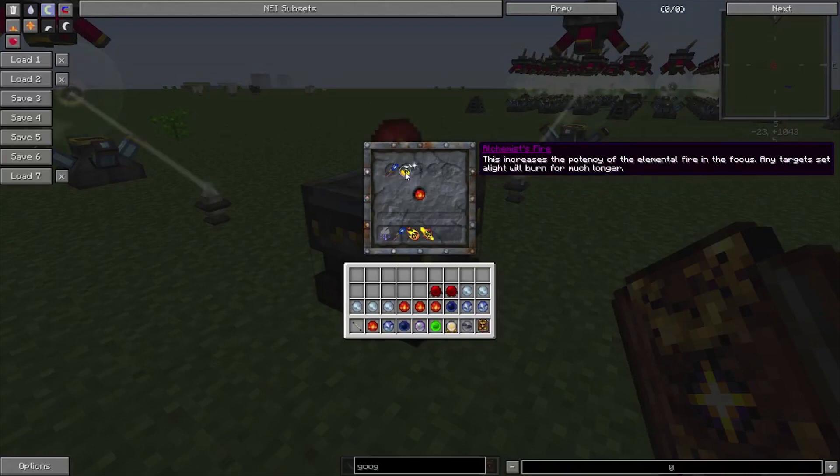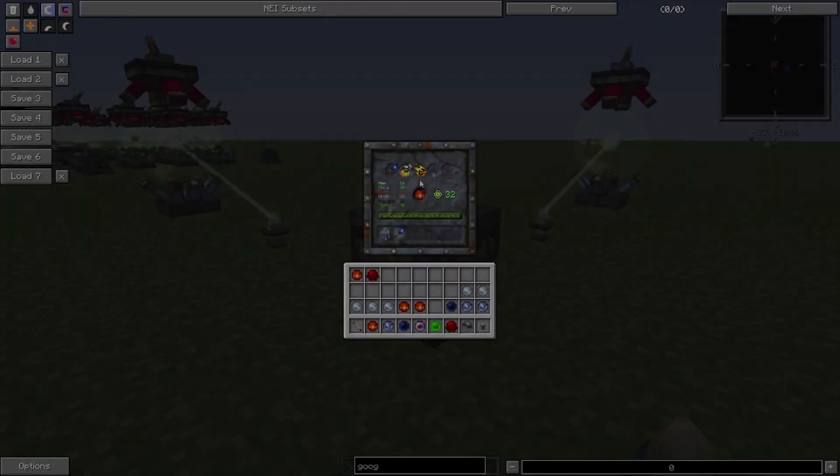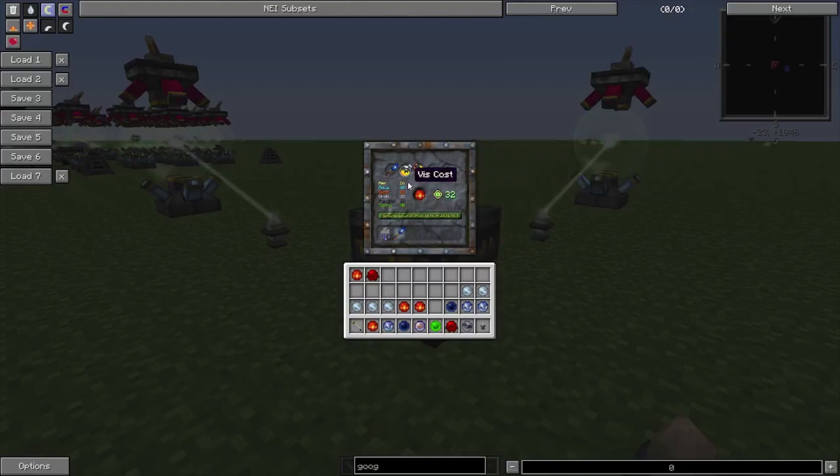Then you can give it some fun abilities at level 3 — Fireball or a fire beam. You can also choose more boring stuff like Frugal and Potentia. When you select the property you want to upgrade, you will see the cost for the upgrade and the experience cost.